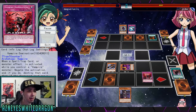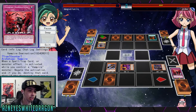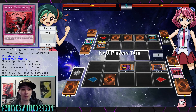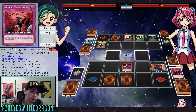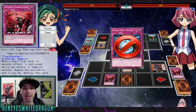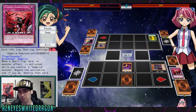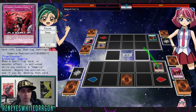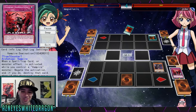So we got Vampire Domination — it's a spell speed 3 counter trap card that says when a spell, trap, or monster effect is activated while you control a vampire, negate the activation and destroy that card. If the destroyed card was a monster, you gain life points equal to its original attack. That's not a bad card at all — not only does it negate anything as long as you control a vampire, but being able to gain life points is a pretty big deal, especially when negating a boss monster. Healing for like 3K, that's not bad at all.